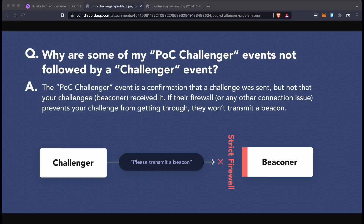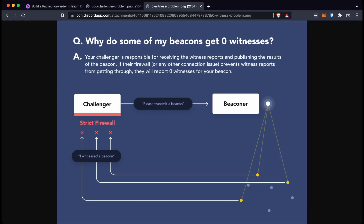Full hotspots have two issues at the moment. The first is keeping up sync — dialing peers, connecting to them, and gossiping blocks can be an issue on strict firewalls and can slow down from general internet usage. The second is that it has to be able to dial other hotspots to get information through. Often a challenger will dial a beaconer, but the strict firewall will just not hear it, so the challenge fails. The second problem is the zero witness problem: a challenger may dial out and say 'please transmit a beacon,' the beaconer sends it, and the witnesses have to respond back to the challenger — but a strict firewall blocks that incoming request because the port isn't open.